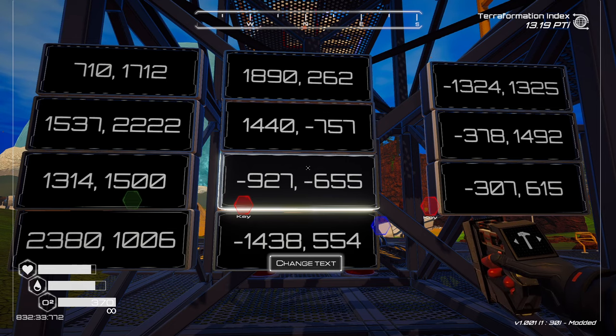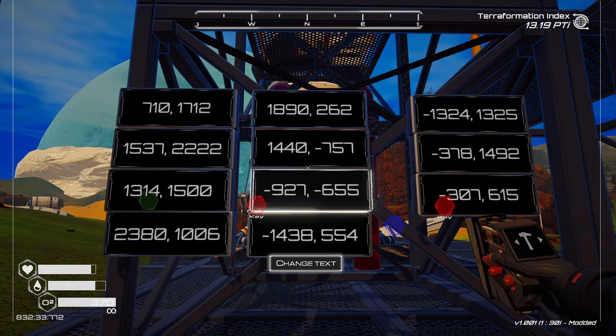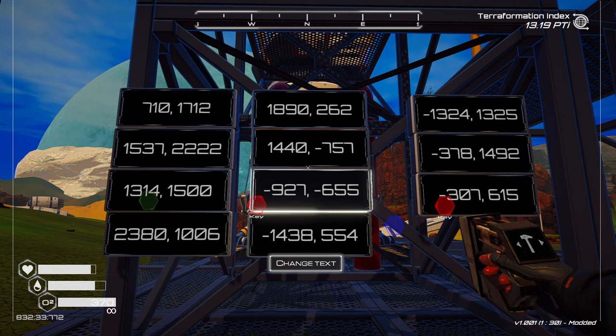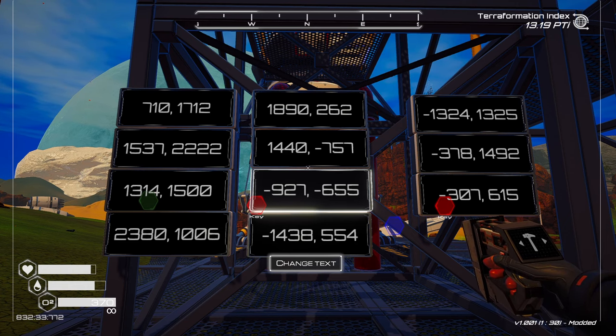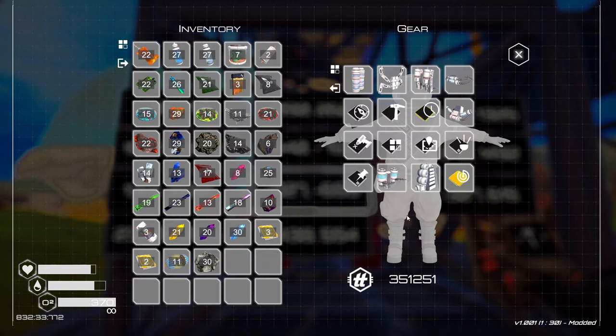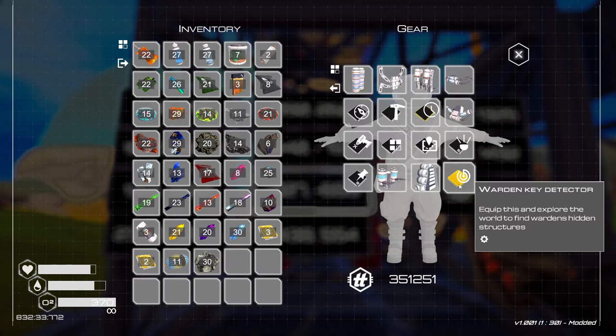If you're just interested in the coordinates, here they are. Here are the 11 coordinates for the different locations for these keys that you need to unlock. You also have to go get the blueprint pattern to be able to craft the Warden's Key Detector.